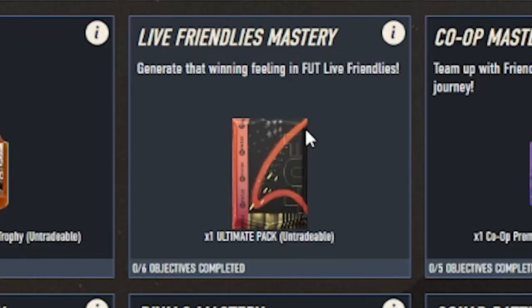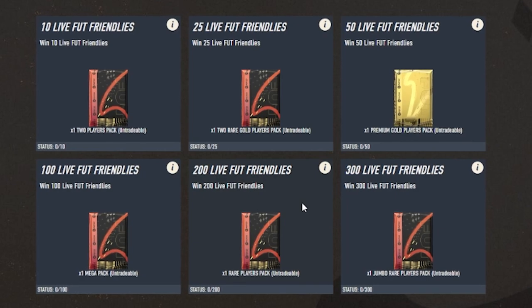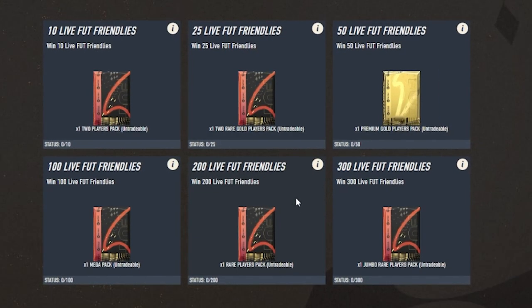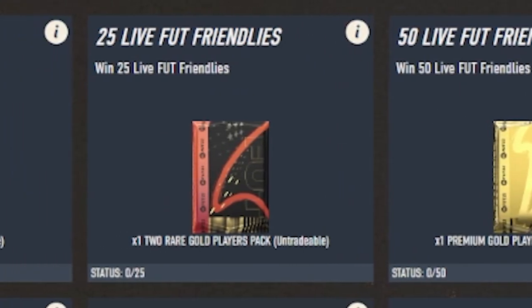Next on the list is Live Friendlies Mastery, with the overall prize being an ultimate pack. Pretty much all you need to do is win up to 300 live friendlies. If you win all 300 you get yourself a 100k pack, a 50k pack, a mega pack, a premium gold players pack, a two rare gold players pack, and a two players pack. Not the hardest, but a bit more time-consuming.